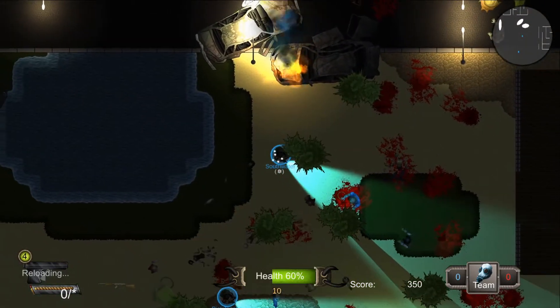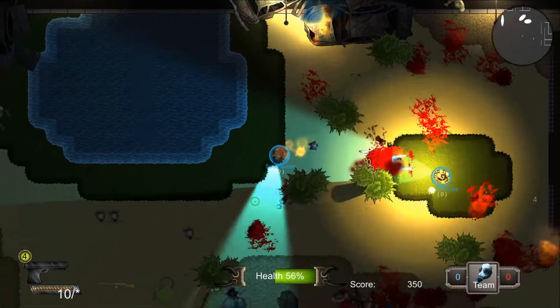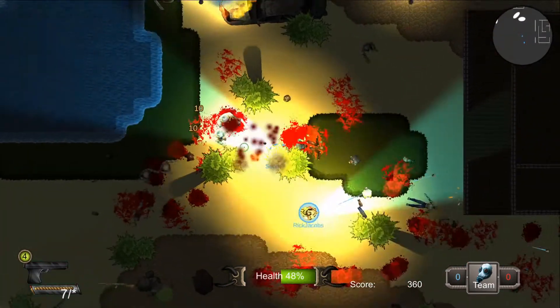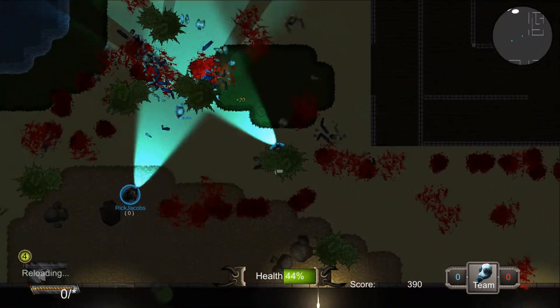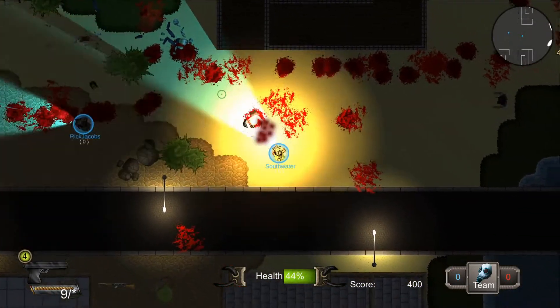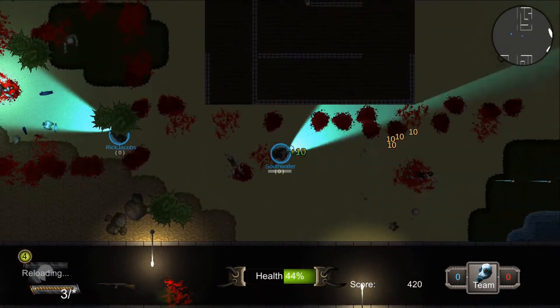We also have a sprint — if you hit Shift you get a quick boost of energy, but then you have a cooldown and you can catch on fire, which I just did. You can actually propagate that fire to your teammates too if you bump into them while you're still on fire, so gotta be careful with that.